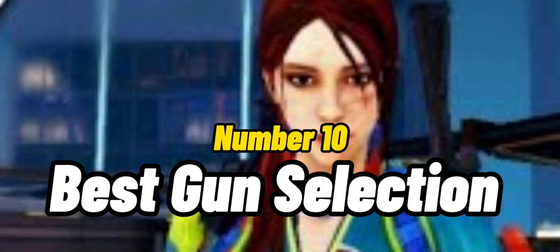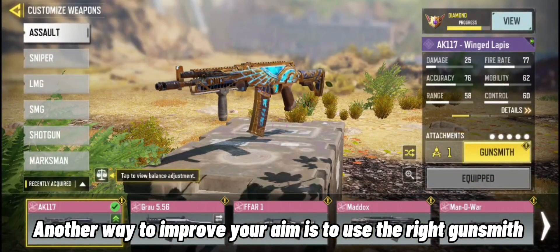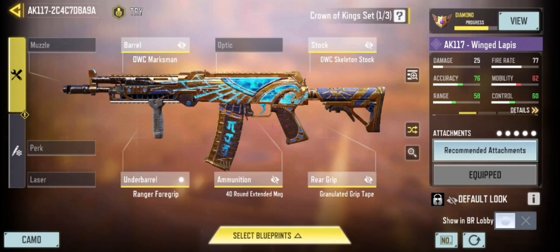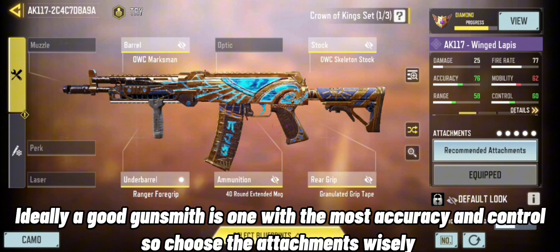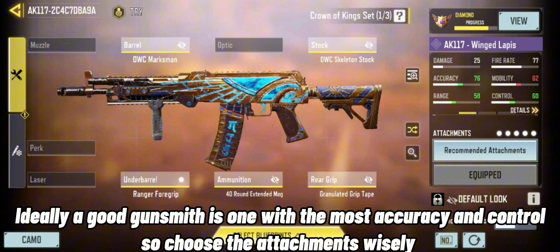Number 10 is best gun selection. Another way to improve your aim is to use the right gunsmith. Ideally, a good gunsmith is one with the most accuracy and control, so choose the attachments wisely.